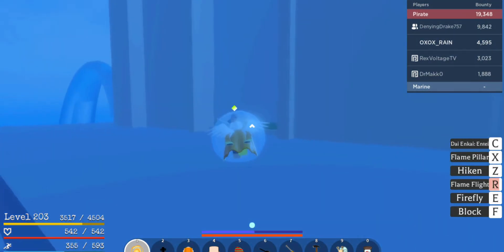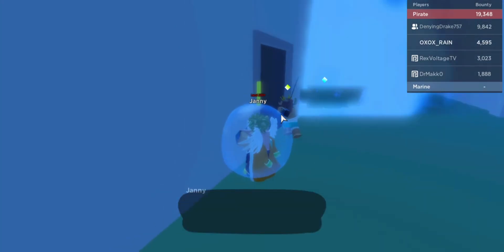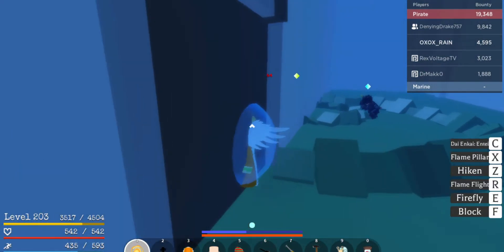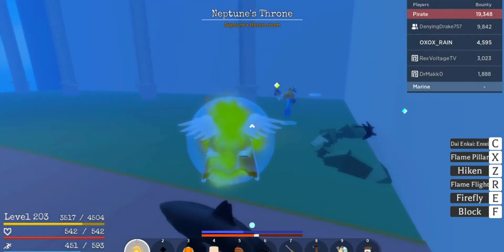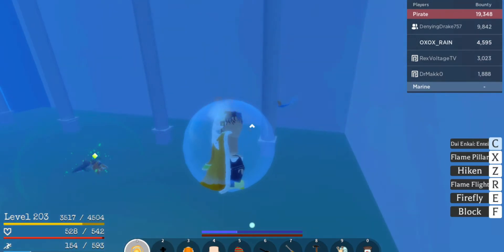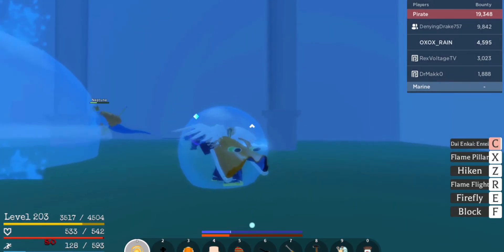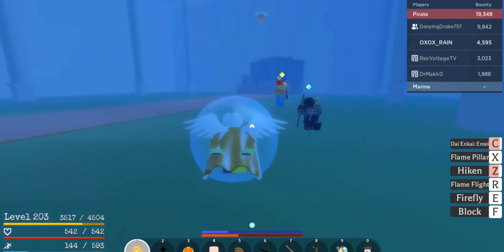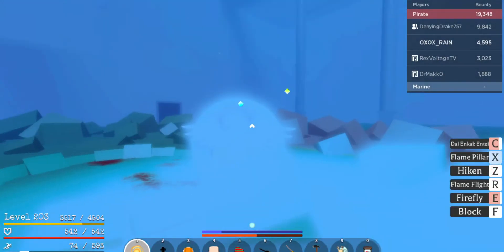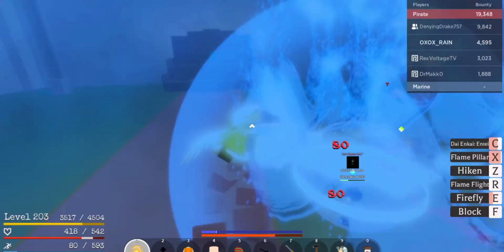What the heck is that — is that Neptune? I thought he was a fisherman. Yeah, 230 — so we gotta be a high level for that. You can actually hit him outside the wall; that might be a method — bring him to the wall and hit him from the outside. I've got Buso Haki so I'm just gonna hit him. I'm still trying to hit him but I keep missing — missed the fire, missed the Haki.